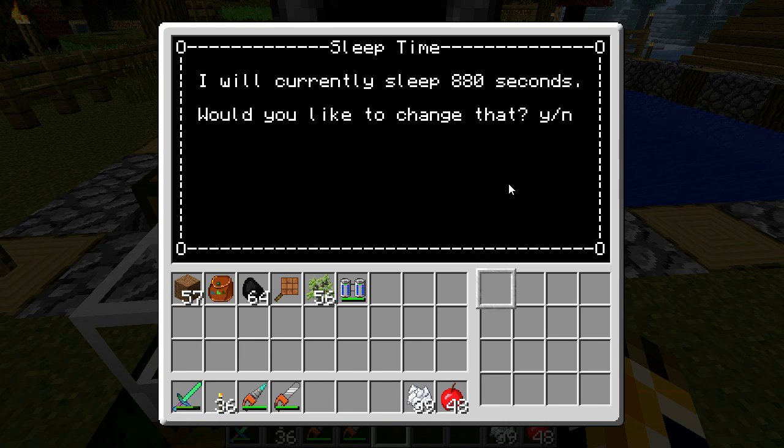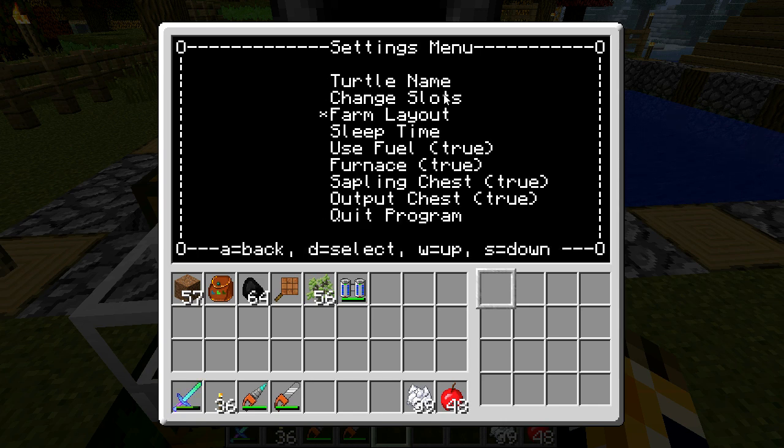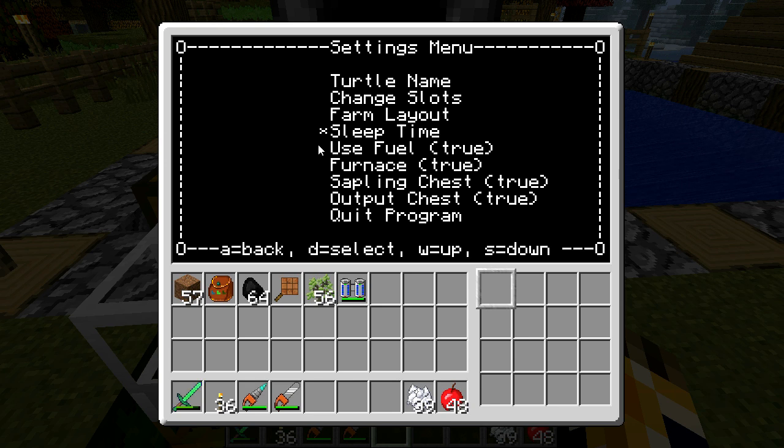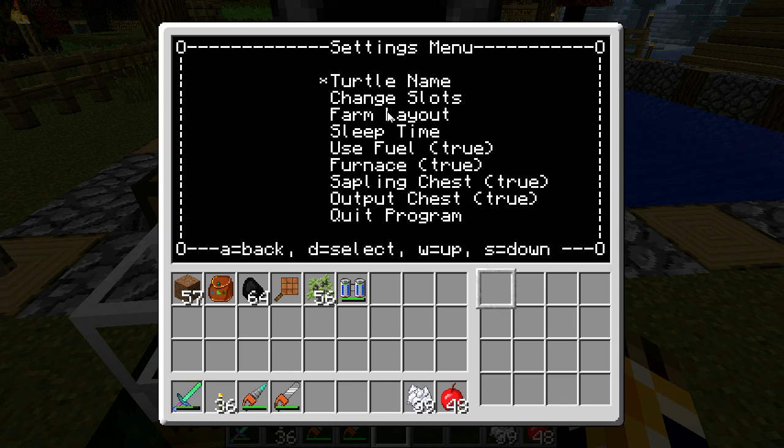It has a sleep time setting that is automatically adjusted. Whenever you change your farm layout or give it a different length times width, it'll calculate how many trees there are and adjust the sleep time. Default is 10,000 seconds minus 10 seconds per tree — that's how long it waits between farming runs. There's also an option to turn off fuel in the configuration file for Computer Craft, so it won't ever ask you for fuel.